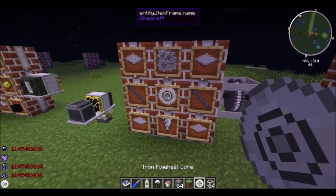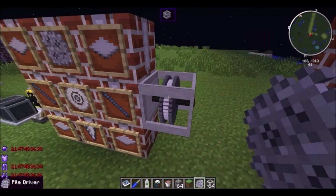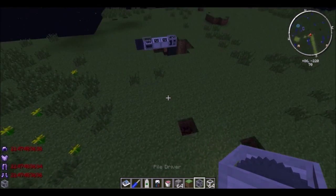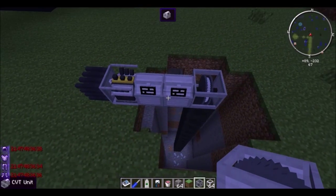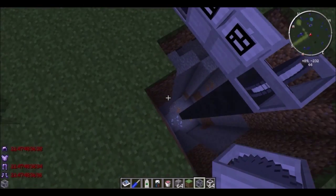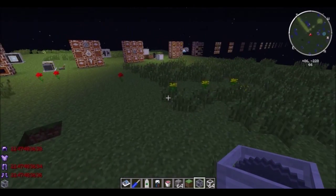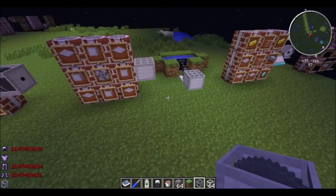Now you can get an iron flywheel core, a drill, and an 8x gear unit, and you can get yourself a pile driver. This thing is powered with a performance engine geared up 320 times for torque. It'll slowly pile into the ground, making a big shaft. It also gives sickness and other debuffs when anyone's nearby.